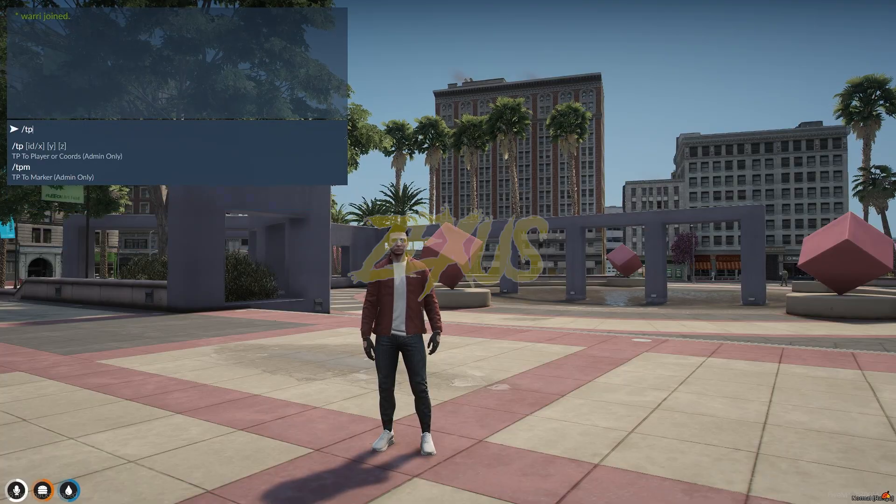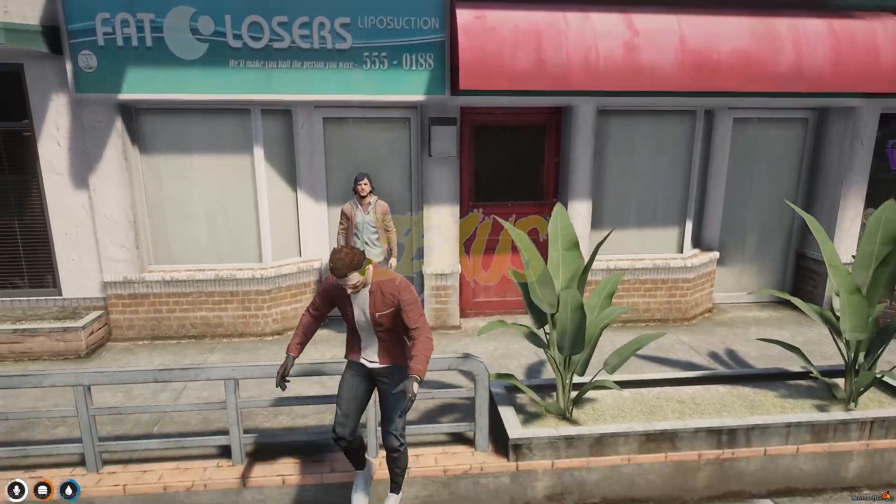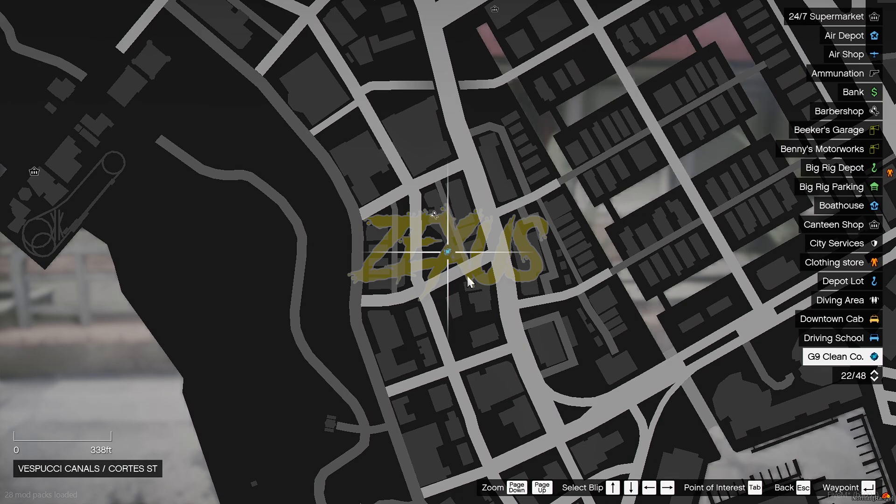We are in the server now. Let's teleport ourselves to the job location. As you can see, this is the location of the job — you can see it on the map as well. The blip is over here.